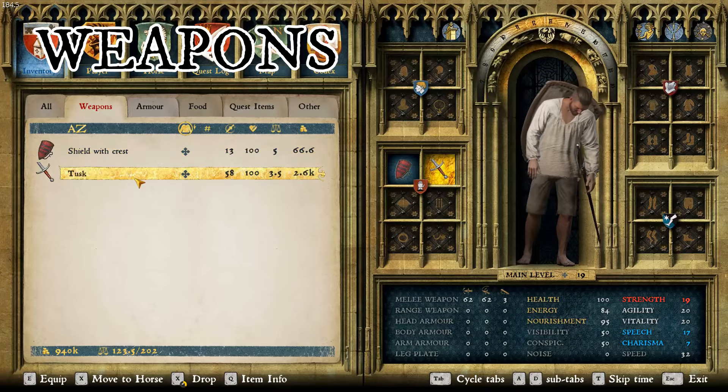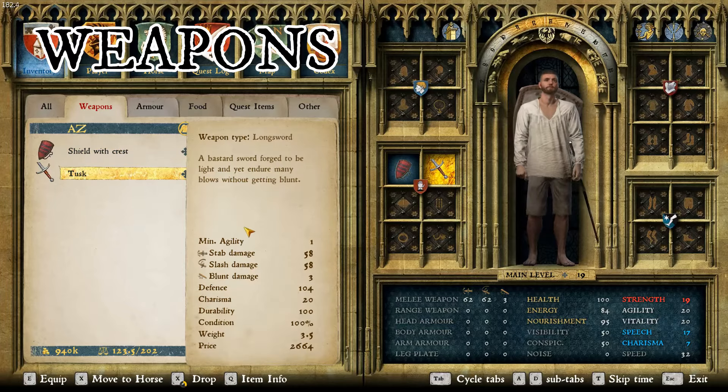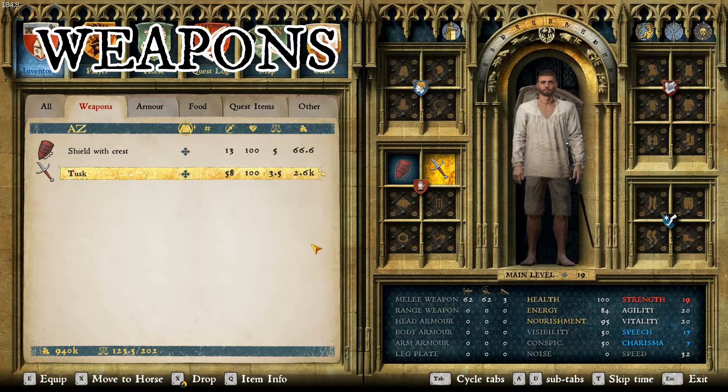With that, I paired the Tusk, which is an interesting weapon because it's a pretty strong longsword. It's an agility weapon and only has a minimum agility of one, so it's a really good longsword. I feel like it pairs with the shield really well and goes with this armor.